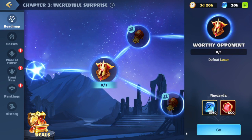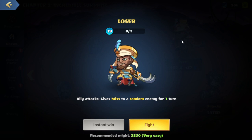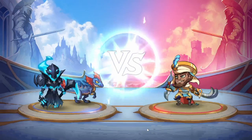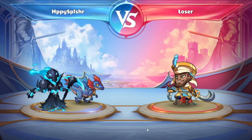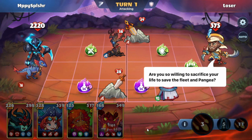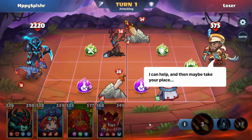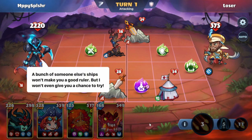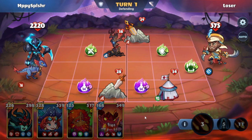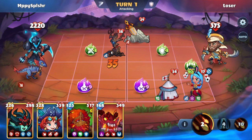We have our next quest here: defeat Loser. We'll hit go. This brings us to a battle — they do have a skill: whenever an ally attacks, we give miss to a random enemy for one turn. Are you so willing to sacrifice your life to save the fleet and Pangea? I can help and then maybe take your place. A bunch of someone else's ships won't make you a good ruler, but I won't even give you a chance to try.